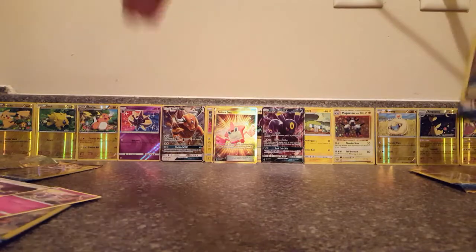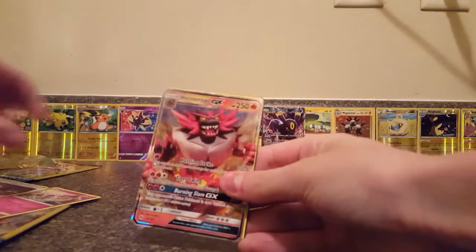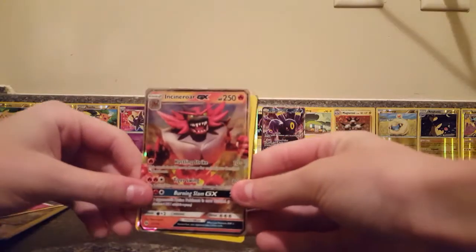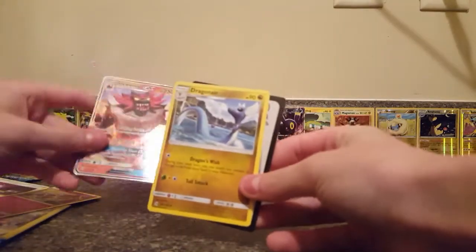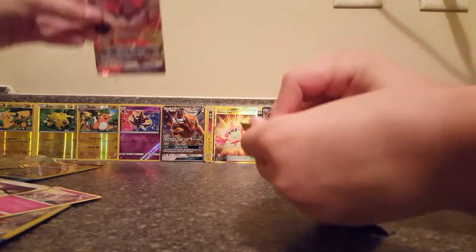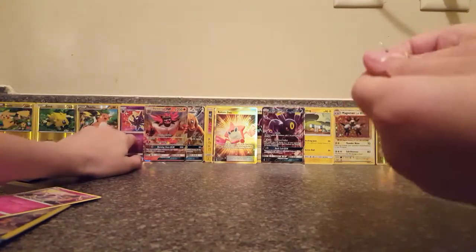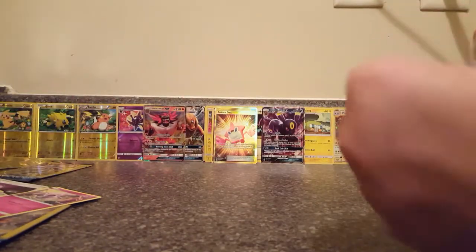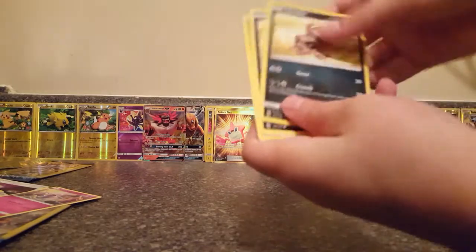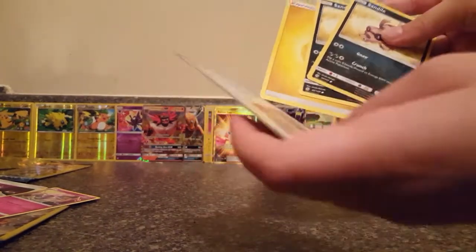Grubbin, Dewpider, and a Psychic Energy — it kind of reminds me of Hawaii. Yeah, it's on an island. Dewpider, Alolan Grimer, and Torracat. How many packs do you have left? I have four, same. Let's see if we can have some last-pack magic. I have Alolan Rattata, Cloyster, and Rotom baby version. I have a Skarmory, a Rowlet, and a Fire Energy.